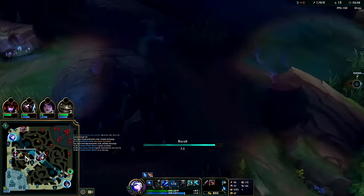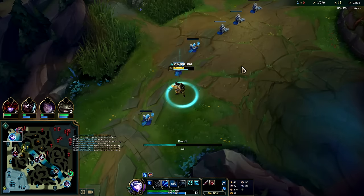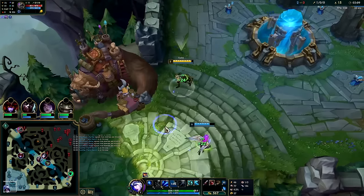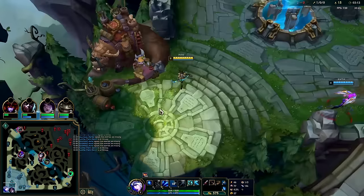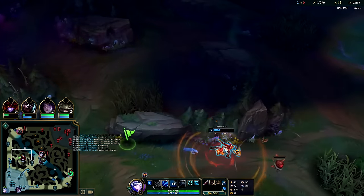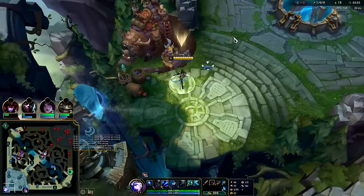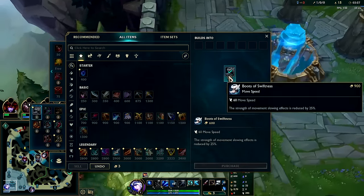Auto, Q, auto — go ahead and pop a biscuit here. I already have the wave crashed so there's nothing tethering me here at the moment. Kha'Zix is going to kill Shyvana or he's going to try to come for me. I still have ghost, I crashed the wave, so I don't feel like staying. I can grab boots — I probably should have stayed for Swifties, that kind of stinks. I'll stay for Swifties. Kha'Zix did a three-camp invade, it's not worth dying for.